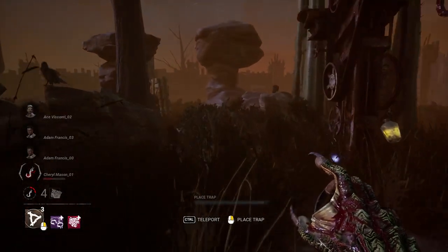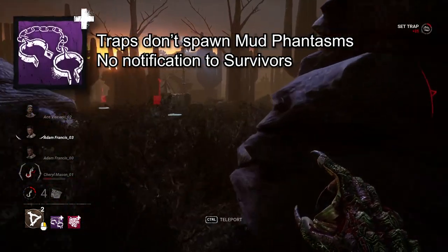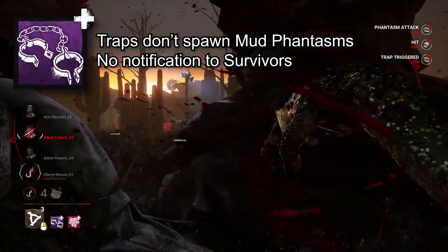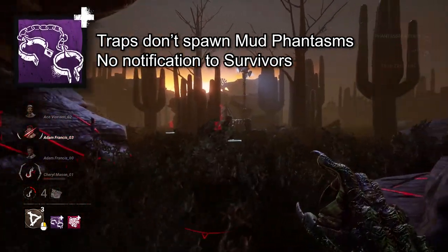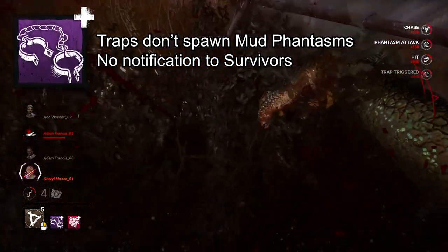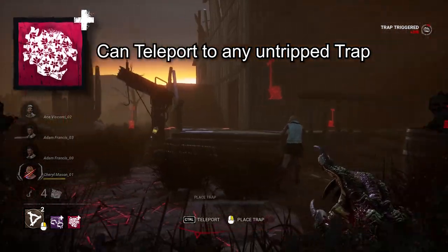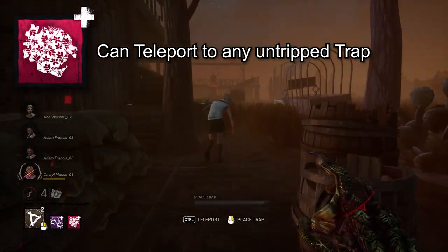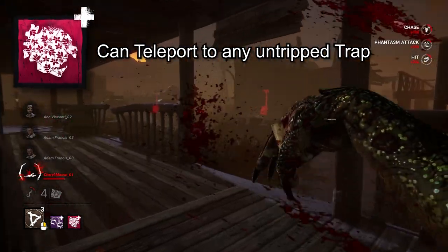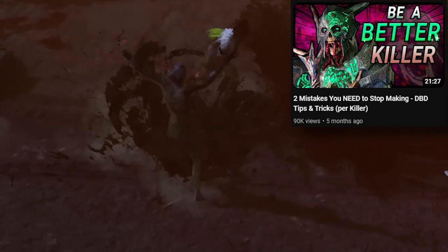Hag's specialty is getting the jump on people with her traps. If you want to focus on the element of surprise, Rusty Shackles is the way to go — trip traps don't spawn a mud phantasm and don't give any indication to survivors that they've been tripped. If they're not looking, you could teleport and get a hit before they even realize what happened. Pairing that with Mint Rag adds mobility, letting you teleport to any untripped trap. Try to hide the traps as best you can, and take advantage of their big detection radius to keep survivors on their toes.